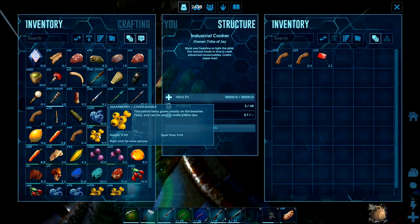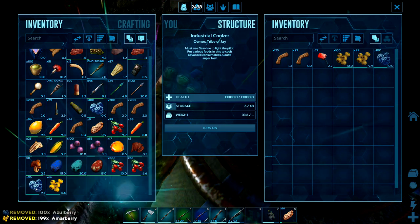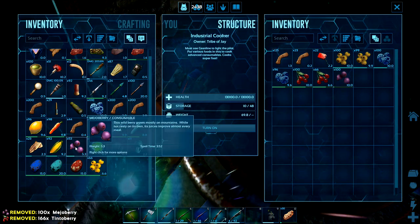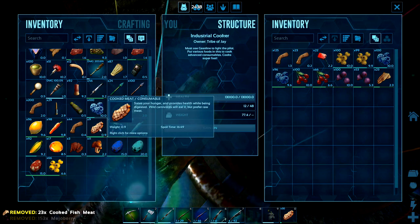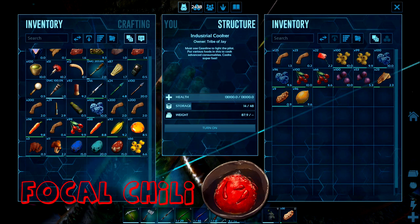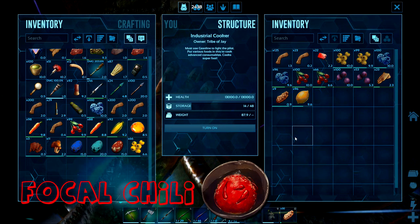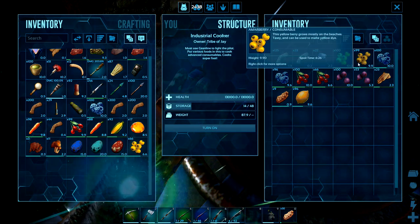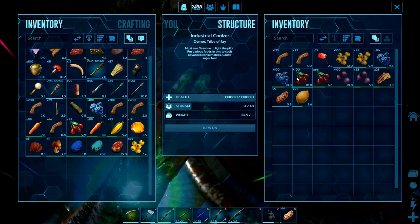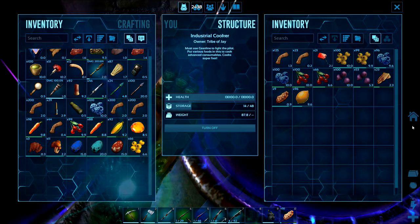Okay, so exceptional kibble — we're going to have to make our first extra recipe, and that's focal chili. This is a recipe I never really used to use until the update this year. Focal chili takes all the berries — the yellows, blues, reds, and the mejos — plus any cooked meat or fish meat, and citronel. You will need water as well. Focal chili increases building speed and movement speed, but it's just one of those recipes I never used to craft.